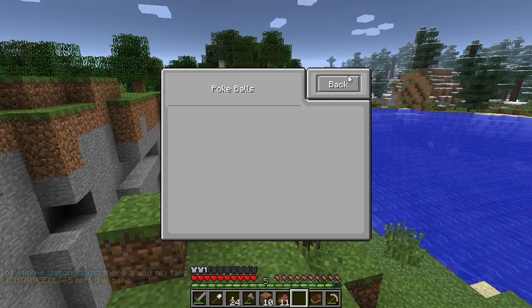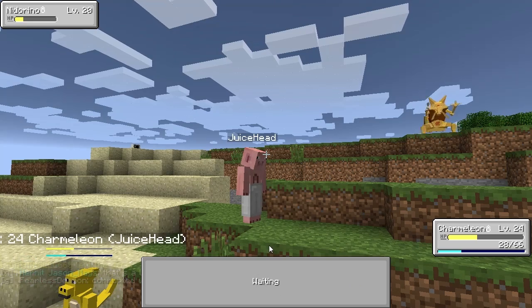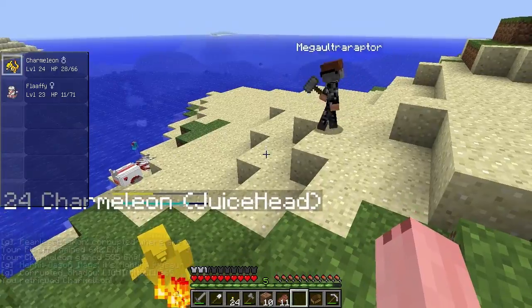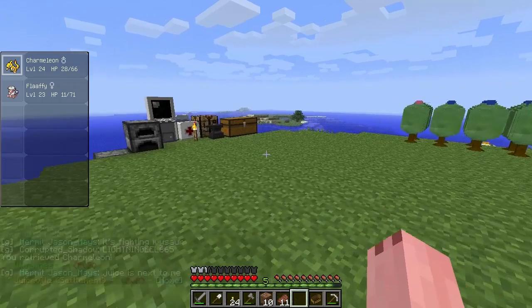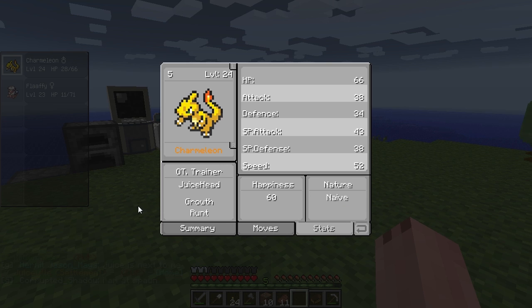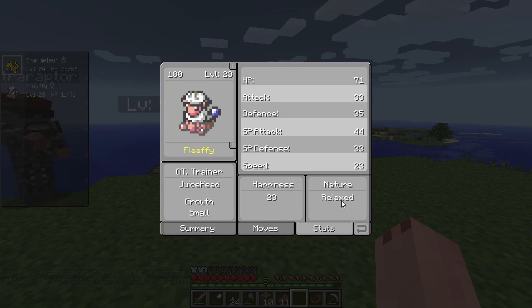All the Pokéballs failed. Oh well. We can do another Dragon Rage to finish Lapras off and move on. Good job, Charmeleon. Let's go heal up, but first let's check the natures. Charmeleon's nature is Naive — increases Speed, decreases Special Defense. That's actually pretty decent since Speed is good for a main sweeper.